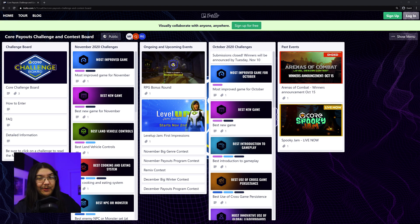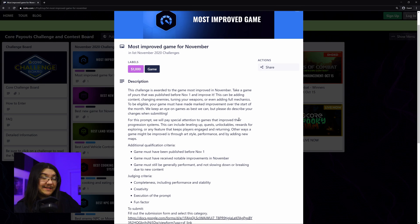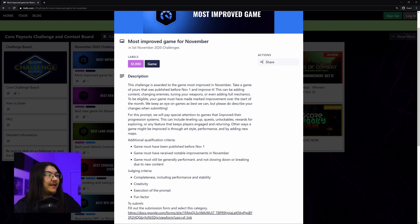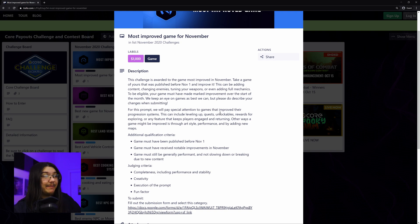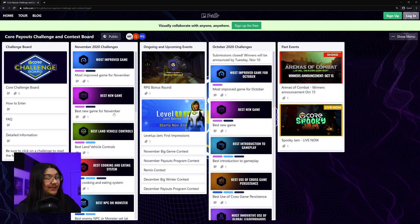On this board, we have several different challenges, each one offering a various amount. This first one — I've seen the October board, this is the second month they're doing it — is the Most Improved Game for November. So if you've built anything before November, for me it's Minotaur, you can upgrade it and make it better and then submit it for November's most improved game. That's a great option. This one is up to $1,000, which is quite a bit. So if you're in the Payouts program, there's a lot of options for you.